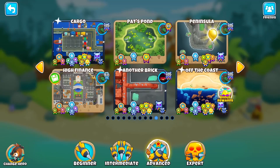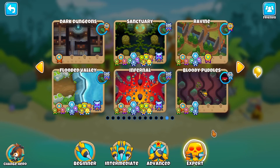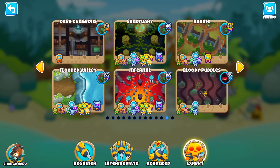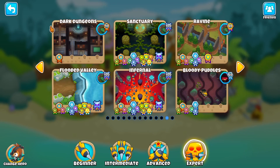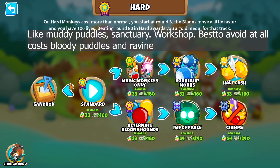Once you've done most intermediate and advanced maps, unlocked all the expert maps, got all your Tier 5s, are starting to get paragons, and are very skilled at the game, here are the expert maps I recommend starting with: Flooded Valley, Dark Castle — by far the easiest — and maybe Infernal or Ouch. Those are the easiest expert maps, and then you can work onto the harder ones.